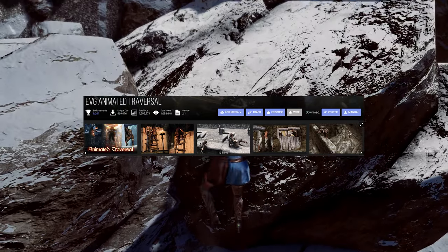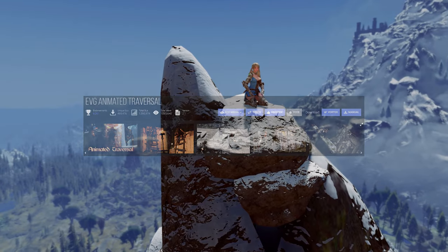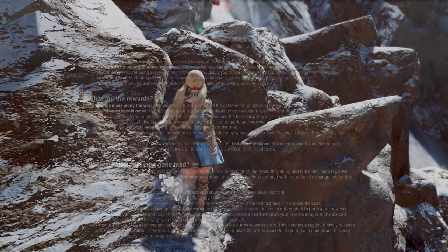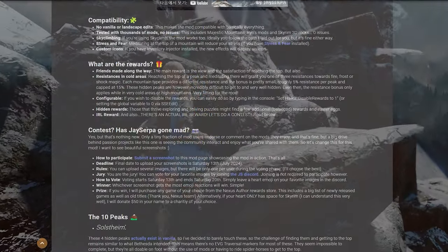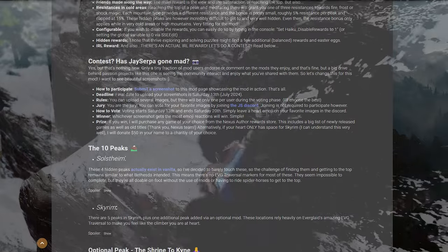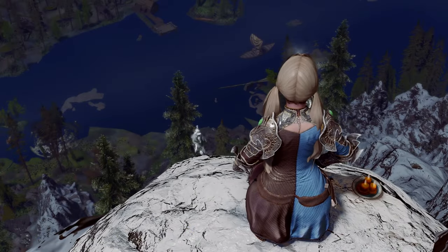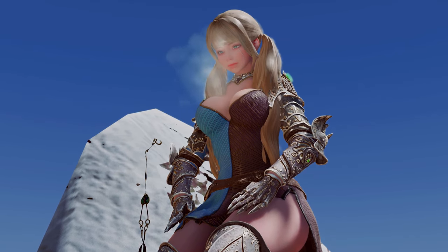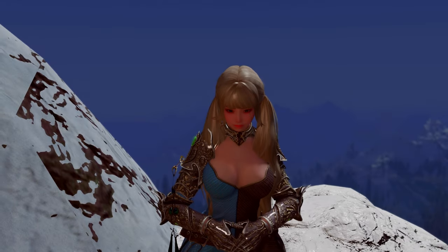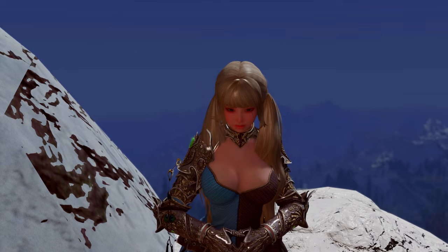To reach the summit, the EVG Animation Traversal mod is essential, and the creator Jay Serpa is also hosting a contest. Detailed participation methods can be found in his description on Nexus. So if you're interested, feel free to check it out. I have a severe fear of heights, so I'm afraid I might fall off the mountain if I fall asleep while meditating. However, I encourage all of you to take on the challenge.